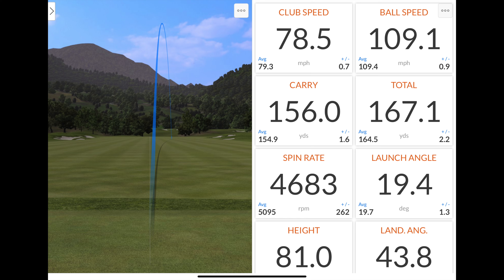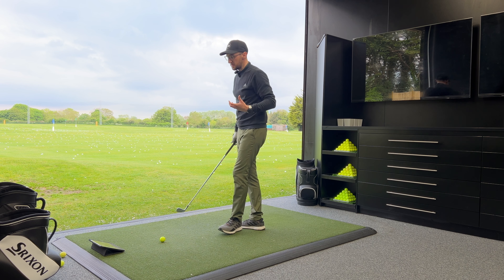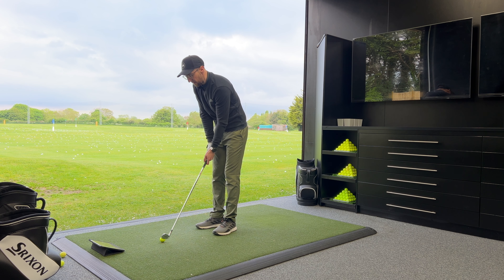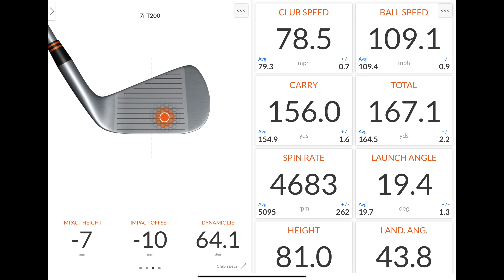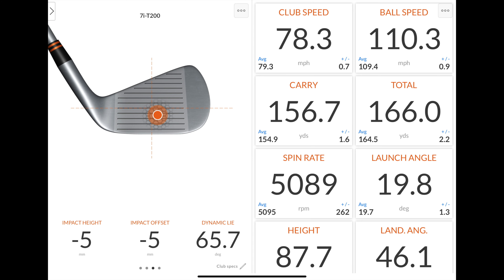I've unfortunately just pulled that one massively down the right, but straight away you can see it definitely wanted to launch and go higher. We've got 1.5 degrees additional loft on this club versus the T350, so the expectation for a good hit versus good hit is it might go a fraction shorter, but we'd expect it to have a bit more spin and stop a bit quicker. Even on a massive pull, it's carried 156 and spun at 4,683 — definitely higher end of the spin than the T350 — and the peak height jumped above 80 feet straight away, with a little more land angle and therefore just a little bit more control. If you've got the ability to hit this more out of the middle, you should get a little bit more control than the T350, but you might just give up a bit of forgiveness.